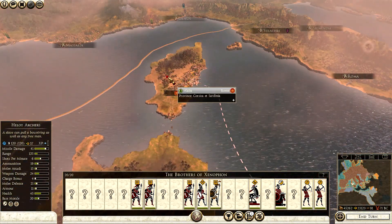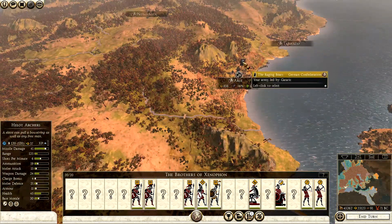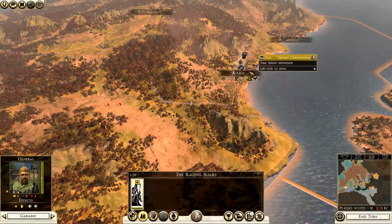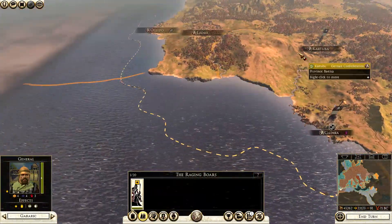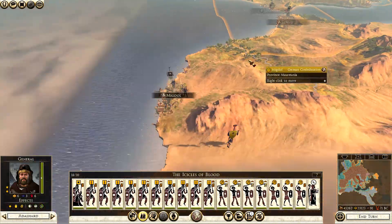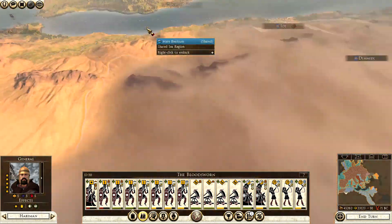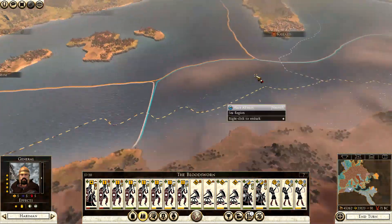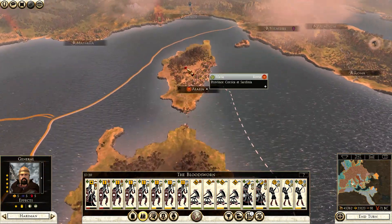We're also going to have to try to take out Rome, and we do have some armies here that might be able to do so. I could pump out units here — I definitely have enough money to sustain that. I have three or four armies keeping all of this under control, so yes, I can put on a large assault and at the same time try to capture Sardinia and Corsica.